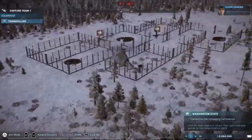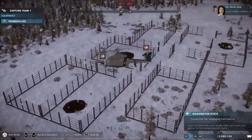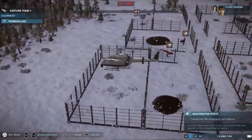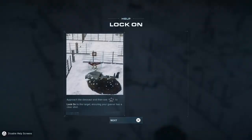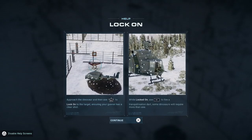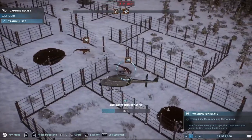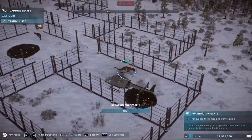Hello everyone and welcome back to episode two of Jurassic World Evolution 2. I hope you enjoyed the first episode and now we're into the second episode of mission number two. Go ahead and slap a like on the video, subscribe if you're new around here. Right now we're about to tranquilize the Carnotaurus — we've got two of them.